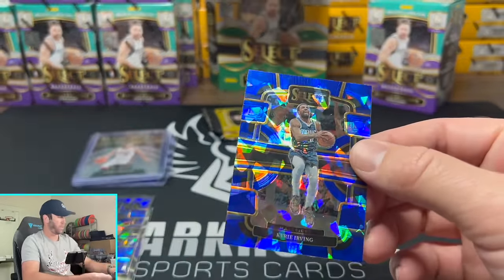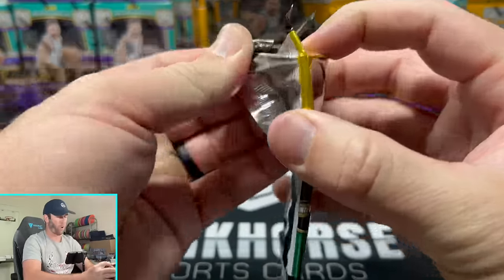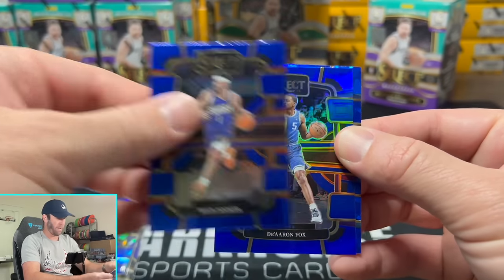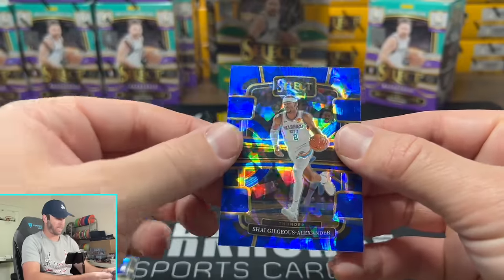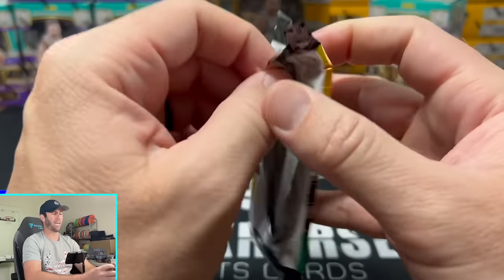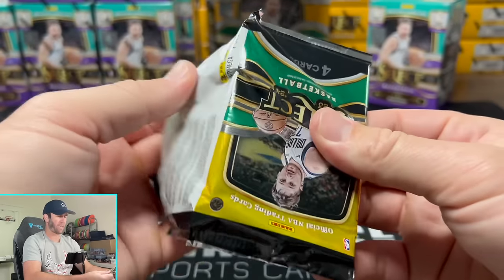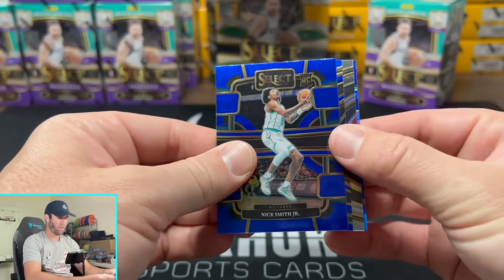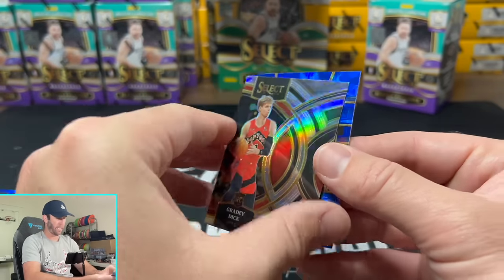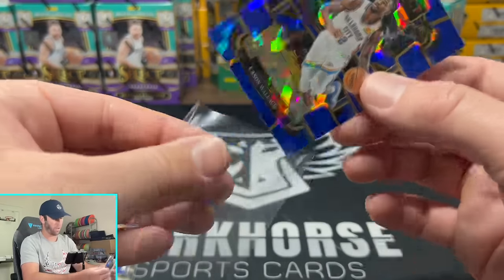Akari Irvin is also going to be on the blue cracked ice. Guys, these are fun to open — I am going to have to get more of these boxes to rip. Jalen Brown, Devin Booker, Fox, and that is going to be SGA on the blue cracked ice. Last pack — do we get a pink cracked ice here? Do we see a Wimby? Got one out of the blaster, haven't got one yet out of the mega. No pink cracked ice — there's a Joker, Grady Dick rookie on the premiere, and we're going to end it with a Cason Wallace on the blue ice.